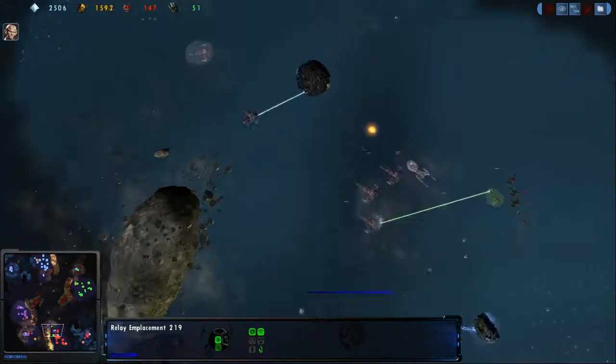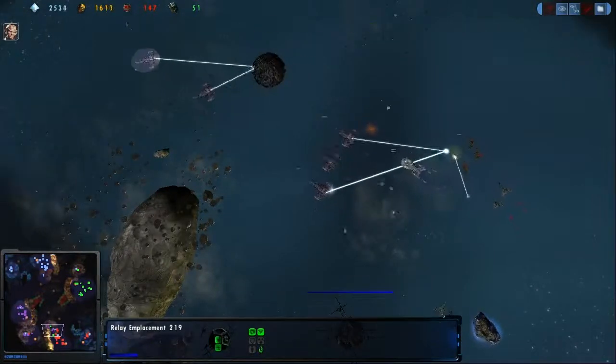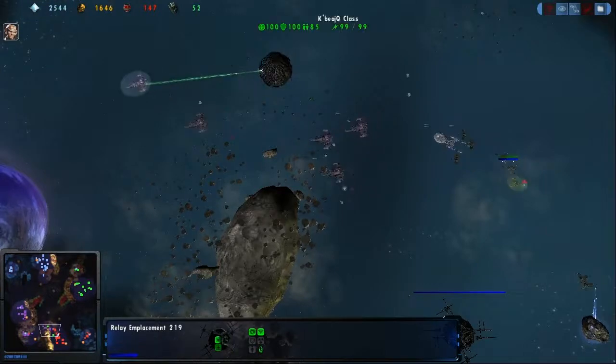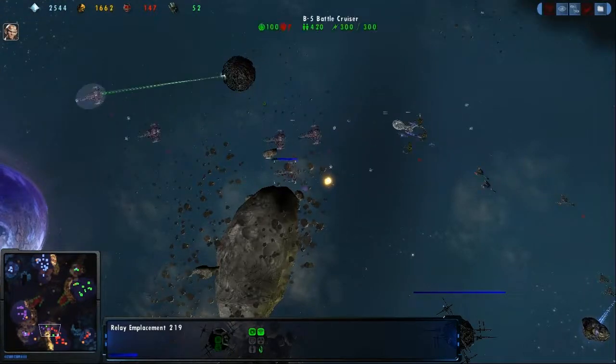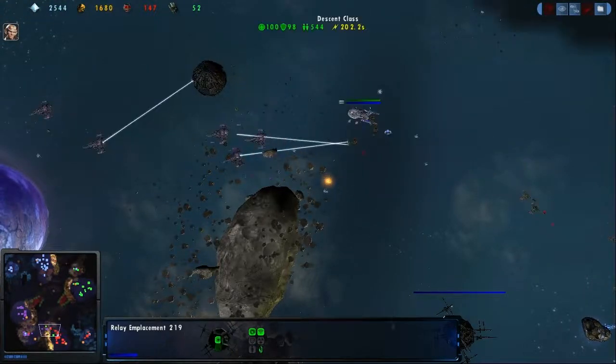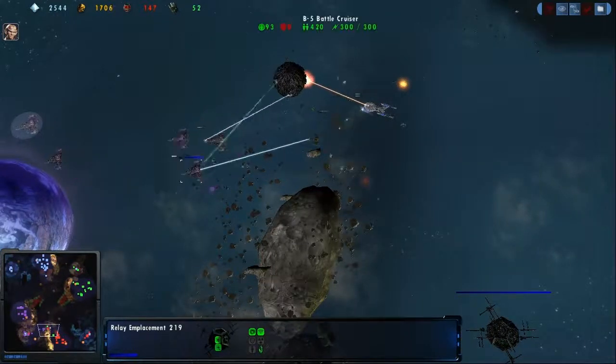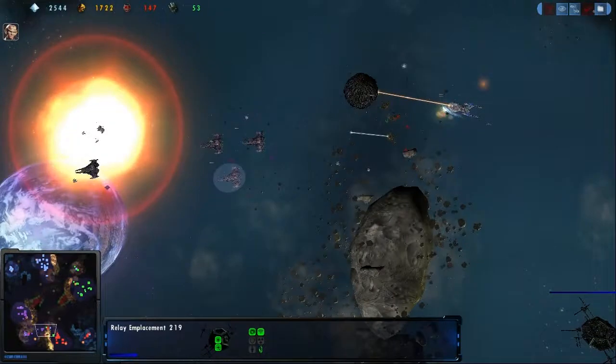Shootay is going to lose another B5 battlecruiser as Boggs is just trying to put on the damage, but he is a little slow on the uptake. There goes down a B5 — another B5 taking damage. Boggs is not looking to follow it.